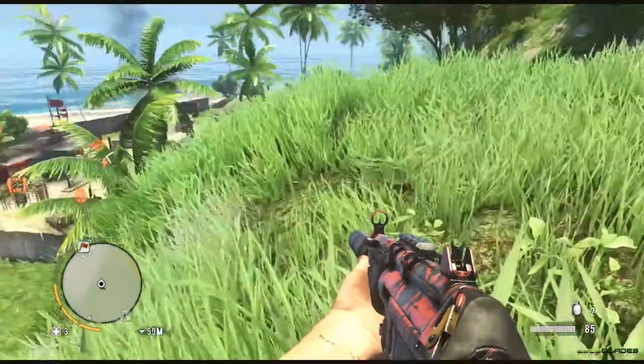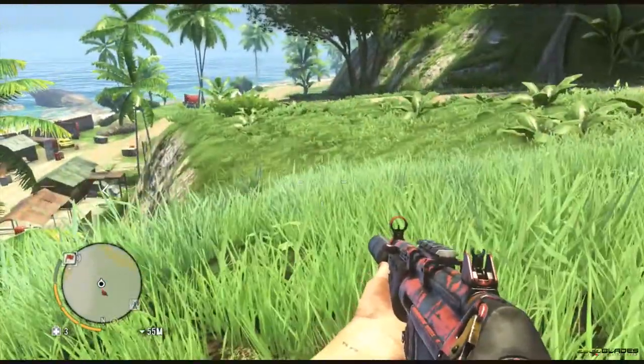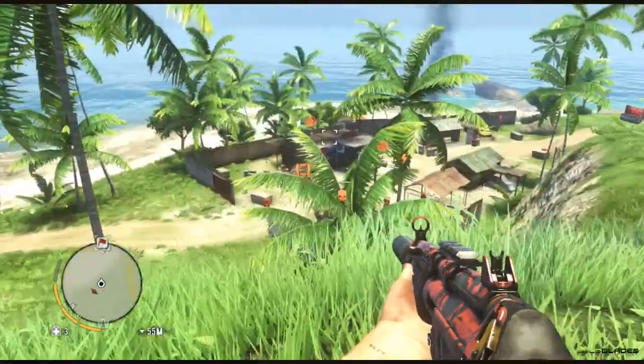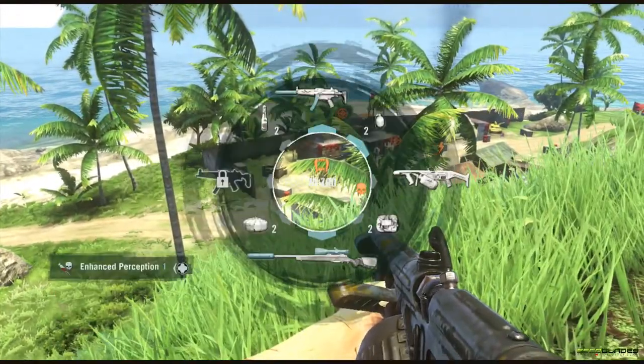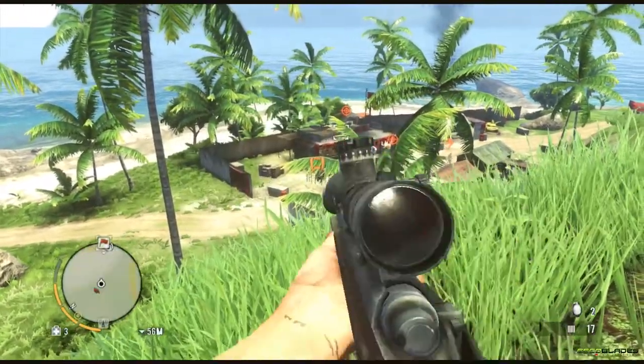That will tag them as well, but using the viewfinder is the easiest way and it's something I'll definitely recommend. If you're trying to take out outposts or any sort of guard encampments, always scout out first. You can see the little icons designating what particular enemies are where.